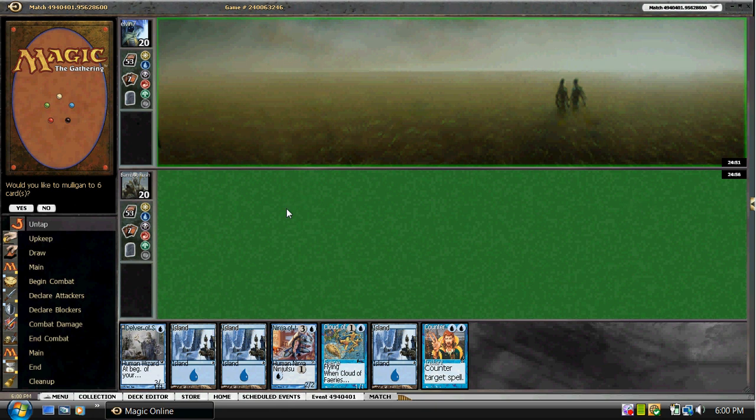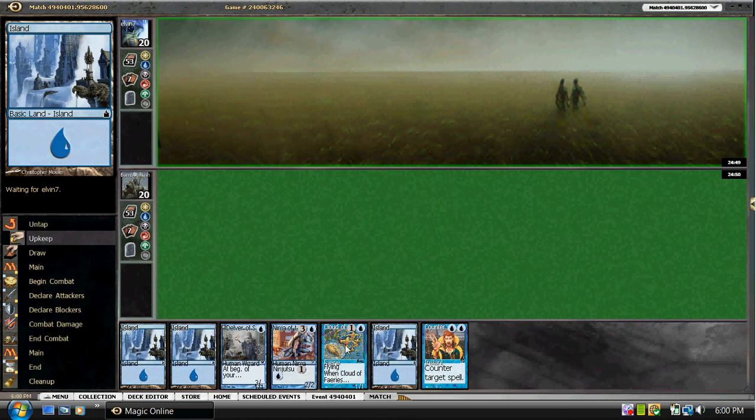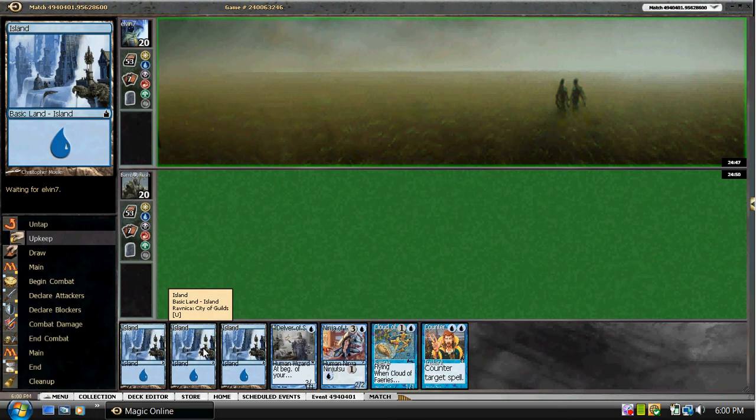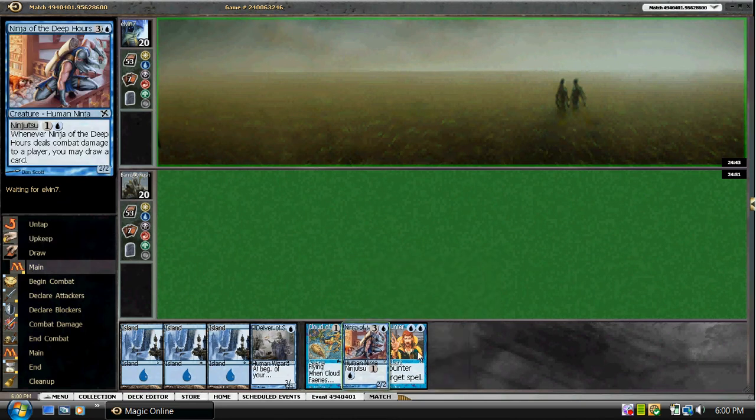Welcome to round one of this daily event. We have a pretty keepable hand, so we're going to keep this — we're not going to mulligan. It's a pretty strong start, one of the best that we can actually have with a turn one Delver into Cloud of Fae, into counter magic. So we'll keep.